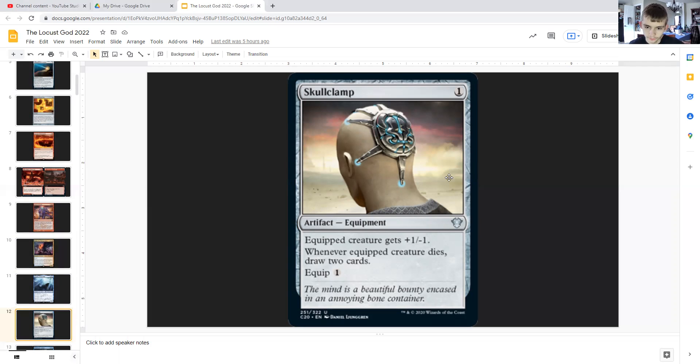Skullclamp: for one generic, it's an artifact equipment that gives the equipped creature +1/-1. Whenever an equipped creature dies, you draw two cards, and it has an equip cost of one generic. So for one mana you can equip this to one of your locust tokens — preferably after you've swung with them and dealt damage. You equip this to one of them, that creature immediately dies causing Skullclamp to trigger, drawing you two cards and making two more locusts. So essentially it doubles up your locusts if you have the mana to do so.